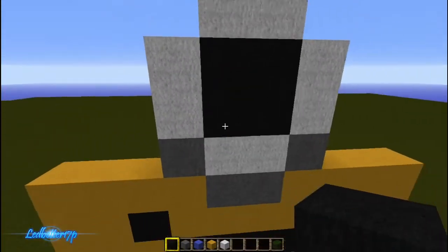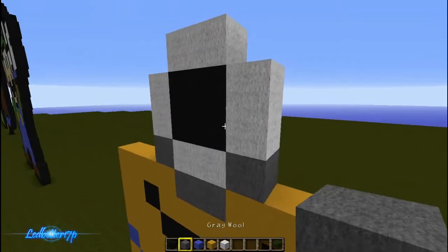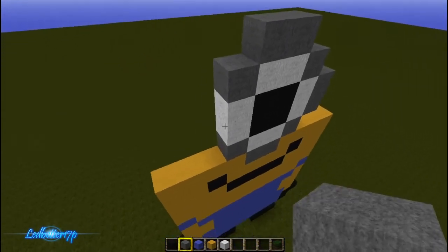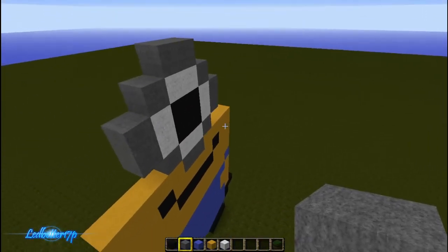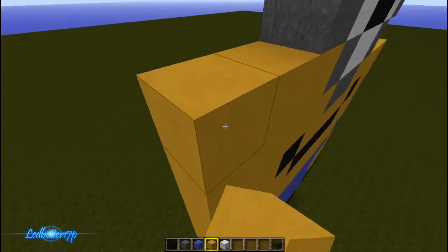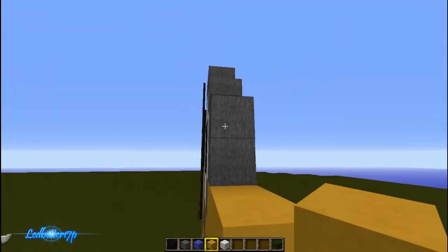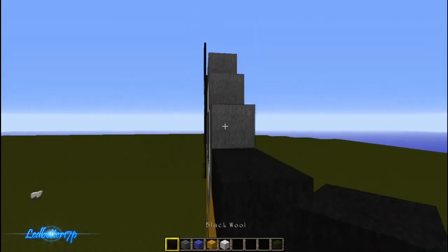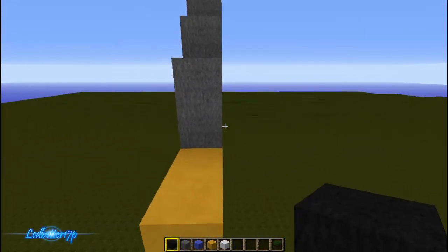Obviously you can tell this is the eye. This is one of the minions that has one eye. Take the gray again and go ahead and surround that like so. Now we need the yellow to fill that in on either side. Next to these gray blocks you want to do black, just like that.